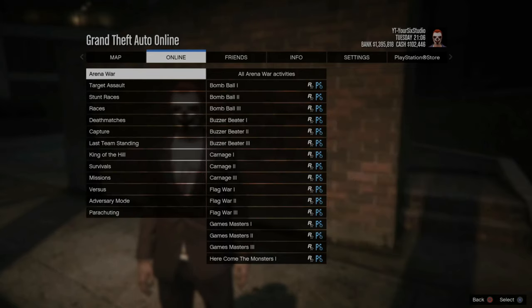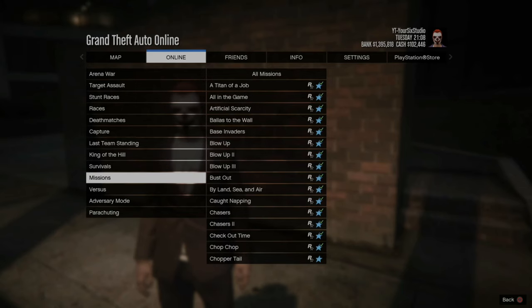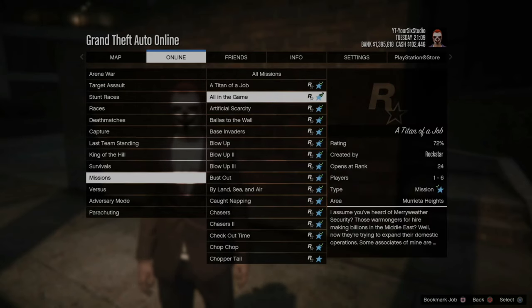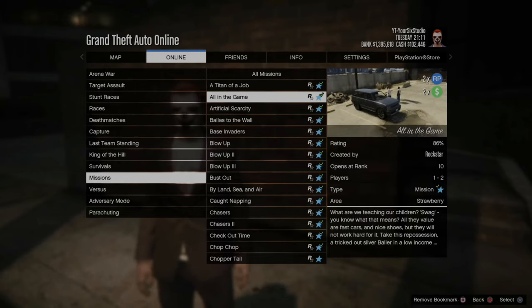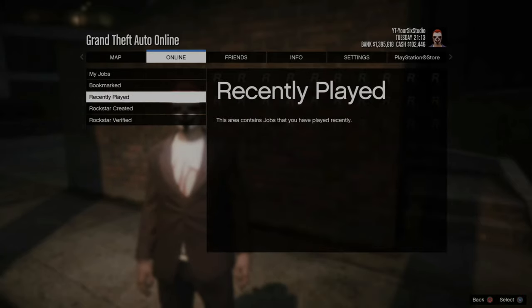What you need to do is bookmark the job under one of these categories. Go to Rockstar Created and go to Missions or Survivals. Here's Missions — go to All in the Game and press Square to bookmark it, then back out and go to Bookmarked.